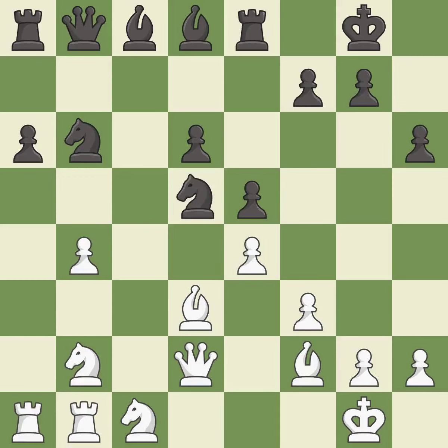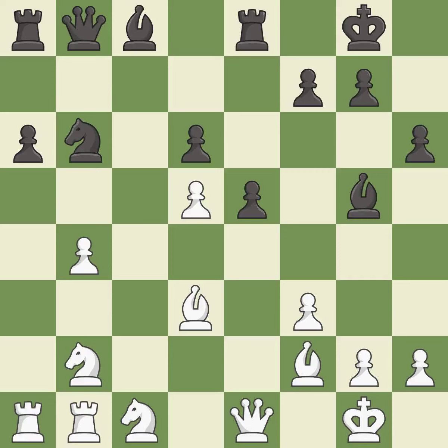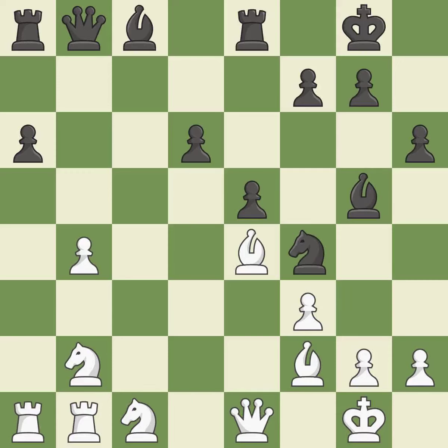This leads to losing material — it is a mistake. Takes back — it is best. This attacks the queen, winning a tempo when it moves away — it is best. This moves the queen to safety — it is best. That pawn was free for the taking — it is excellent. This defends a vulnerable pawn by pinning one of its attackers — it is excellent. This move puts the knight on a safer square. This threatens to kick the bishop — it is good.